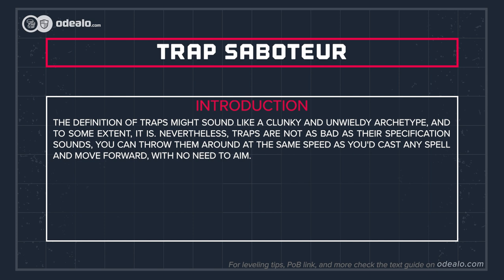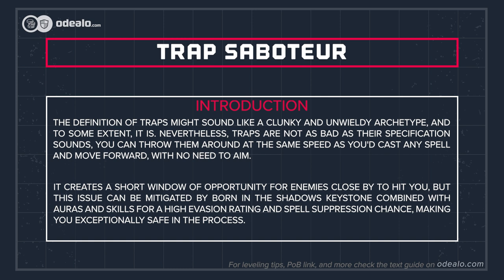The definition of traps might sound like a clunky and unwieldy archetype, and to some extent it is. Nevertheless, traps are not as bad as their specification sounds. You can throw them around at the same speed as you'd cast any spell and move forward with no need to aim. It creates a short window of opportunity for enemies close by to hit you, but this issue can be mitigated by the Born in the Shadows keystone combined with auras and skills for high evasion rating and spell suppression chance, making you exceptionally safe in the process.